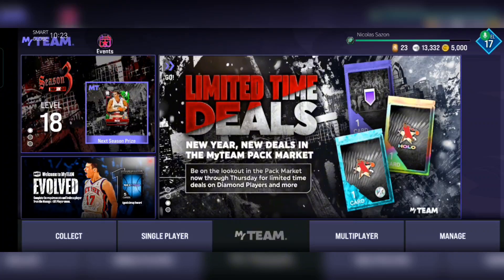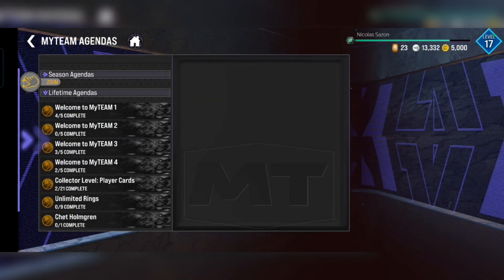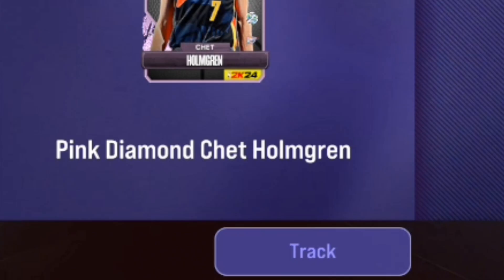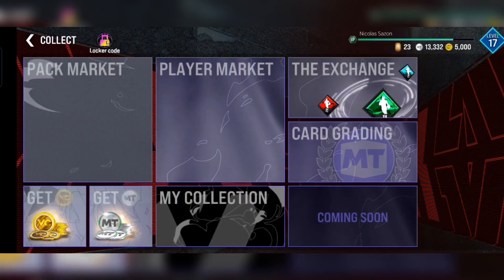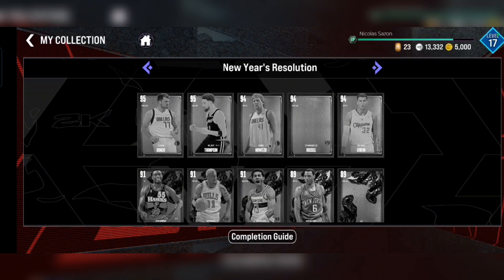If you want to track your progress for unlocking him, just go to Agendas, then go to Lifetime Agendas, click on Chat, and there's a Track button down there — just click it and you're all good to go. Every time you play, it will count all the blocks that you get.